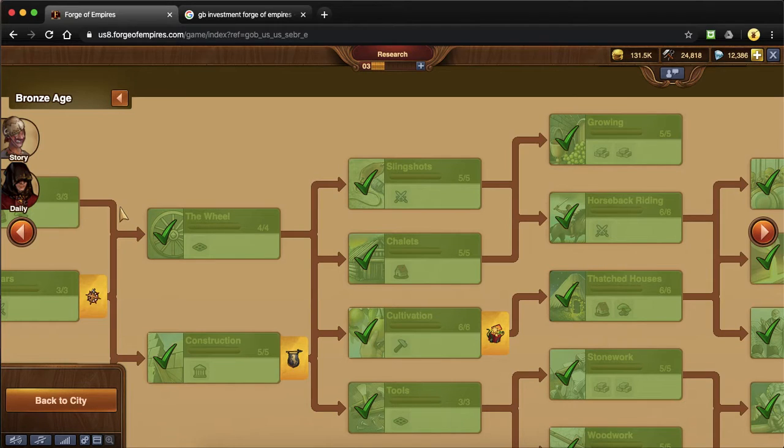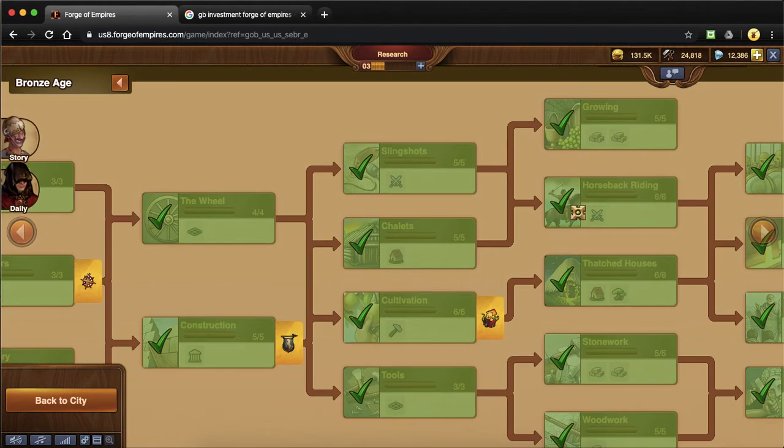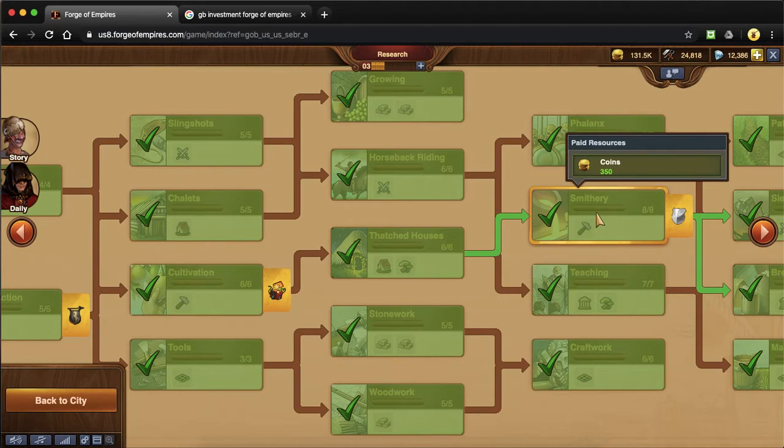We're going to count five ladder rungs in Bronze Age. You're going to see this feature — it looks the same on mobile unless your app has not updated yet. Right here it's going to say this technology unlocks guilds. So you can see you have a little bit of work to do to get to this feature.